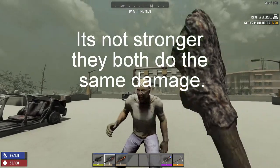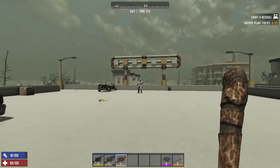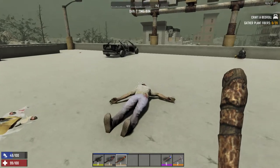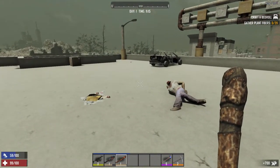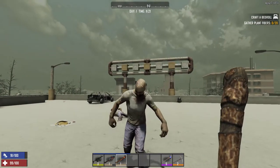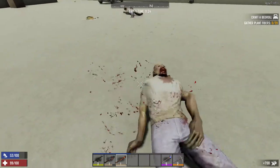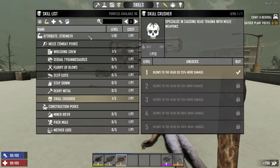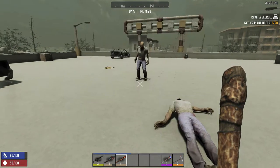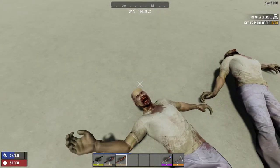If the bat takes three shots we know all clubs will as well. Testing the iron bat — one, two, three — still three shots. Testing the wooden club too just to be safe — one, two, three — same thing. Adding skull crusher, blows to the head do 25% more damage — still three shots. Adding a strength attribute point for 5% more melee and block damage — still three shots, no difference.